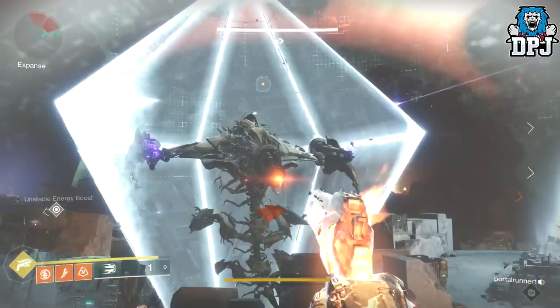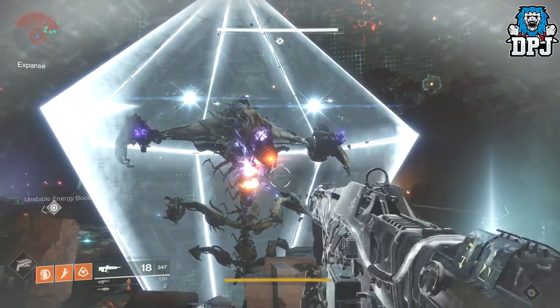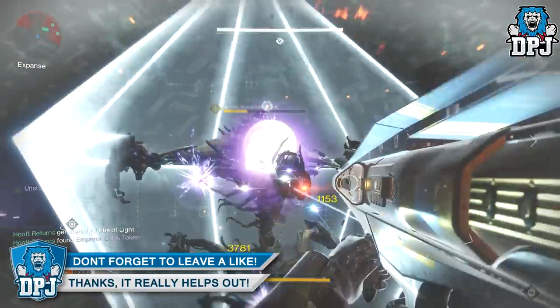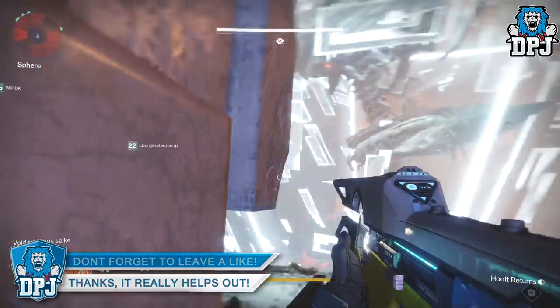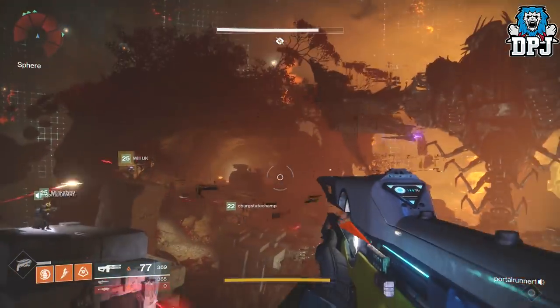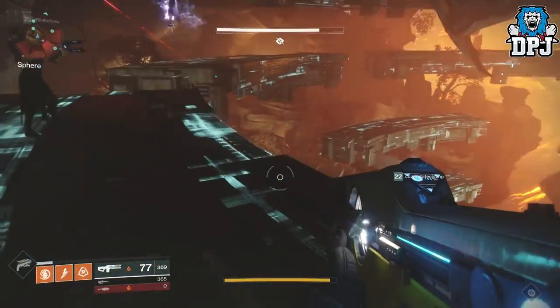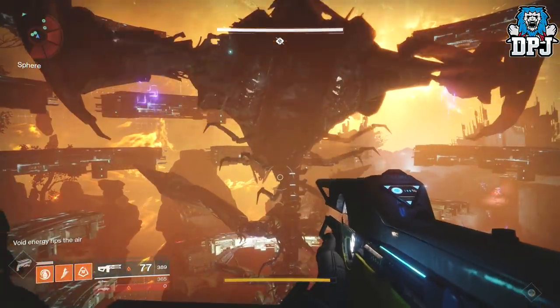The main two things to take into consideration when trying to defeat Argos are laying damage into him and doing as much DPS as possible. When it comes to the three stages of taking out his body parts, it's about being consistent and doing consistent damage to those body parts, maintaining constant fire on them and waiting for them to explode.